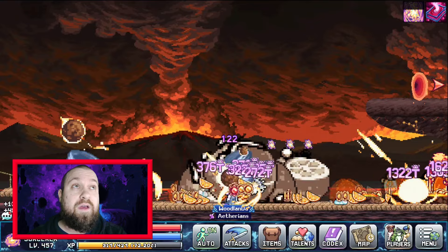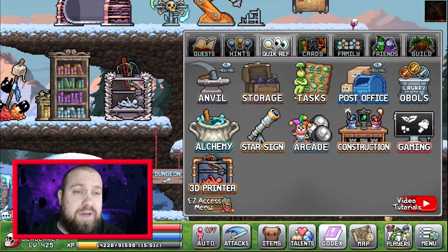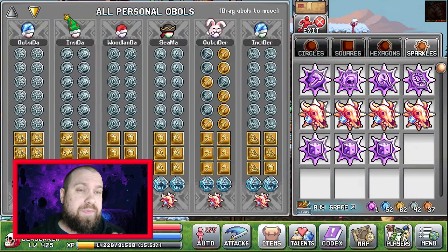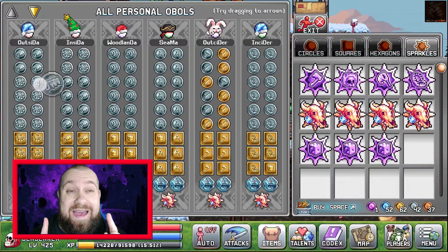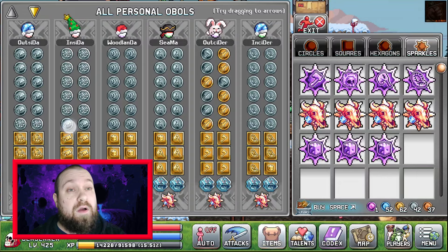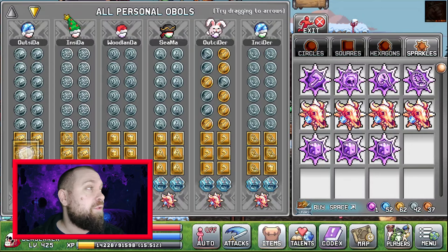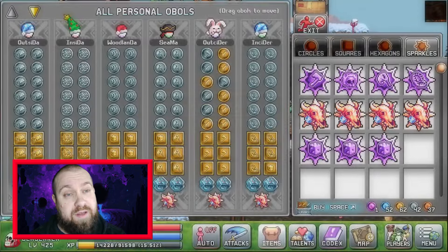There is another form of snapshot I mentioned in my construction video — you can actually snapshot the construction ovals. What you do is put all of your construction ovals onto the character you're going to play actively. They have to be active online.